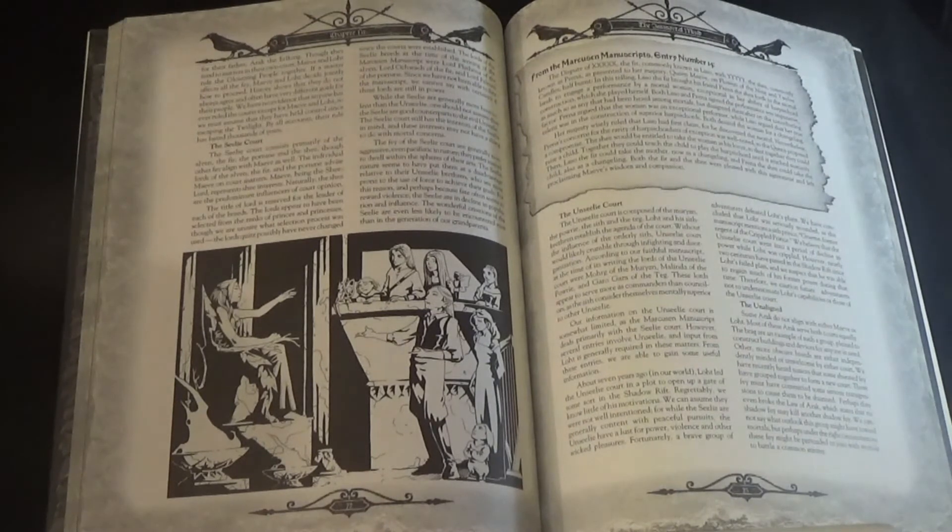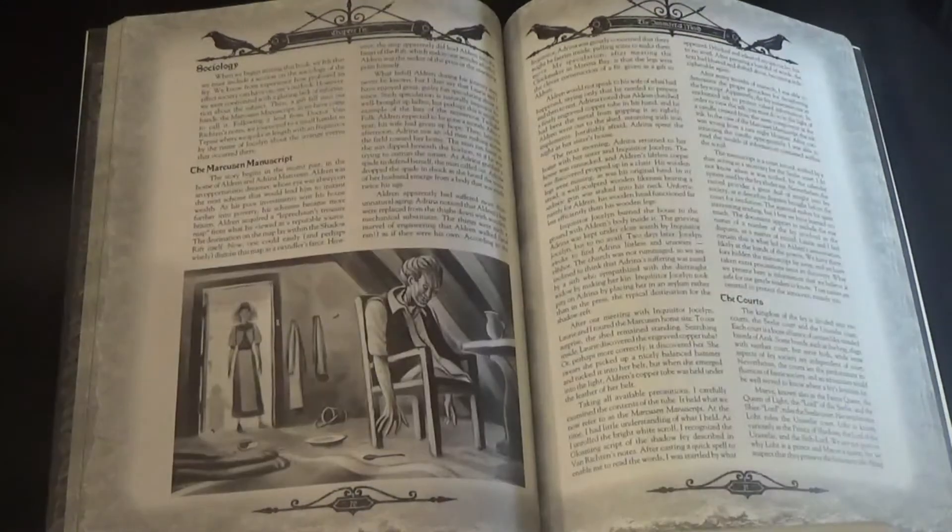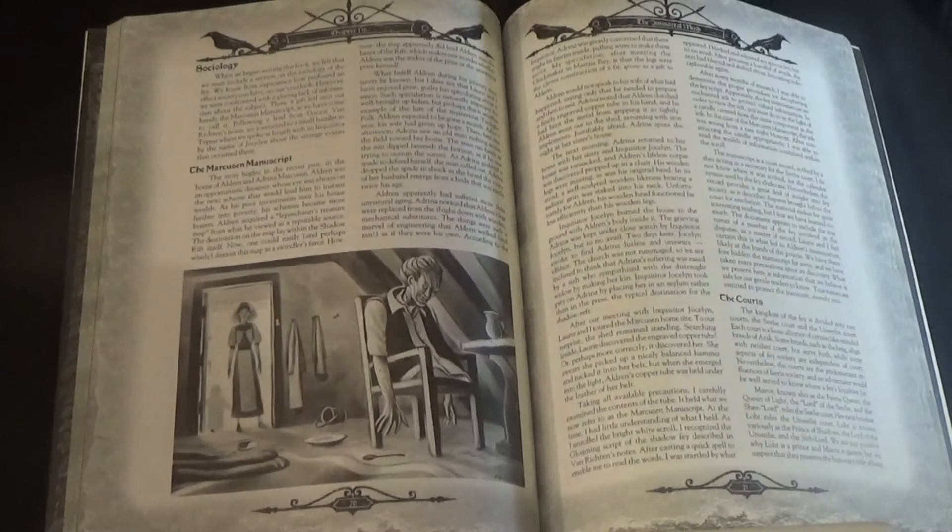Chapter 6 explains Fae immortality and how that affects one's mindset on life in general. Chapter 7 covers their interactions with mortals — how some hate mortals and some like mortals — and it touches upon the children of humans and Fae.